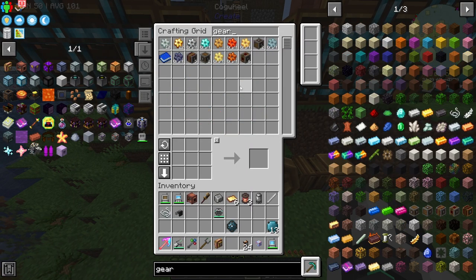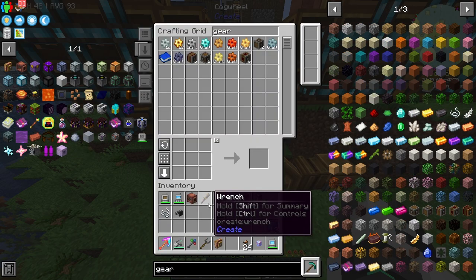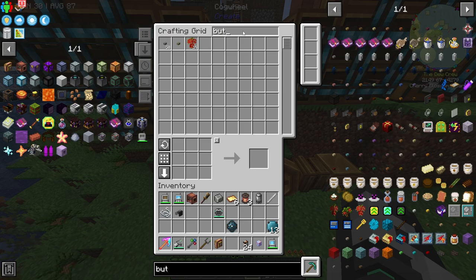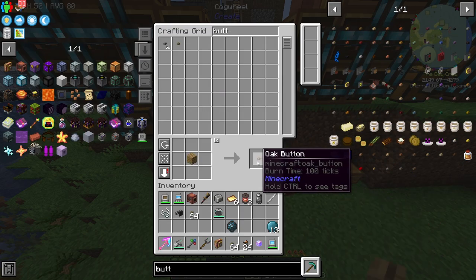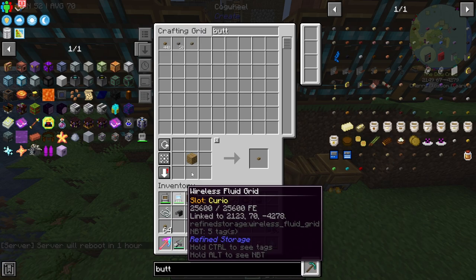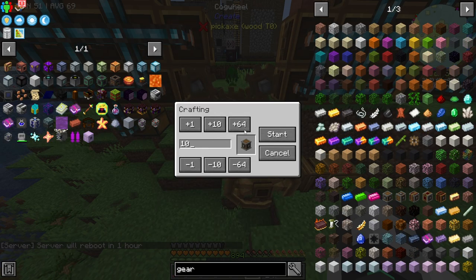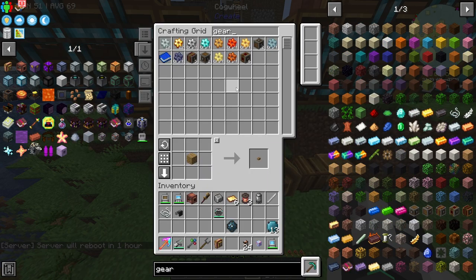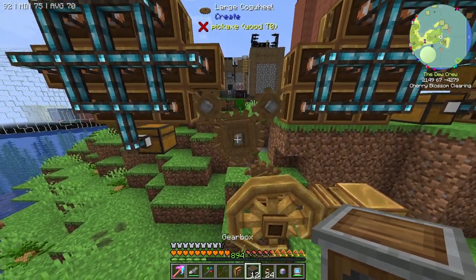Let me get some gearboxes. I'd like 10 of them. Really? We're missing buttons. Can I just craft these buttons and will it use them? We're about to find out if I have to go edit a recipe or not. Gearbox — here we go, 10 of you please. That should work like a charm. We'll give it a few seconds. There we go, that's good enough.